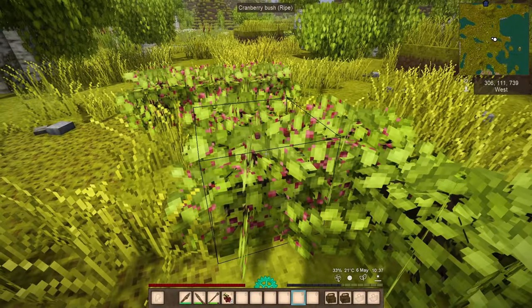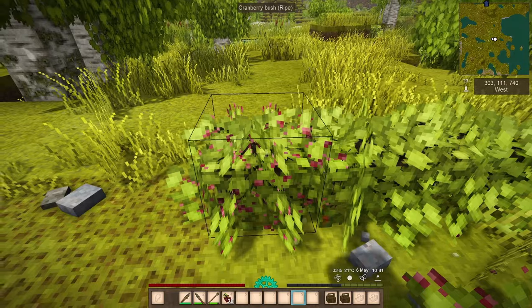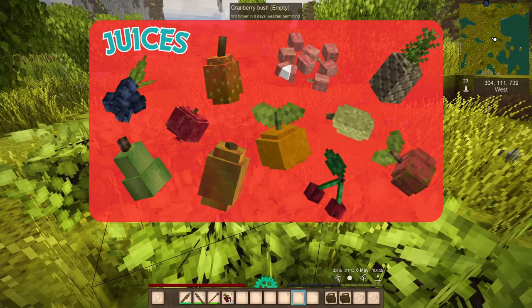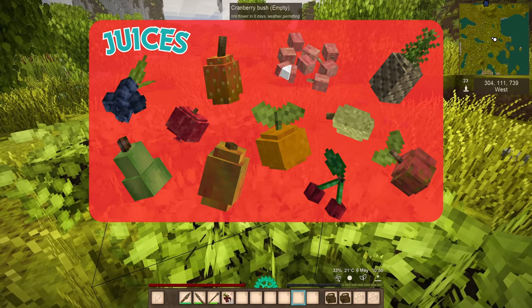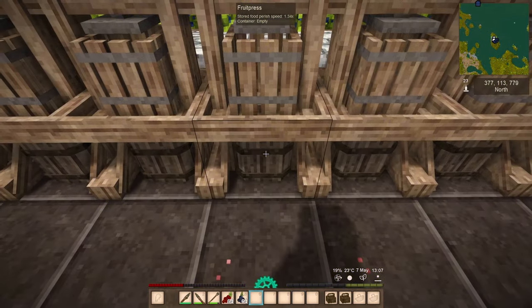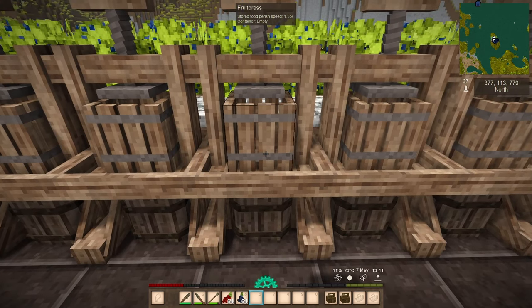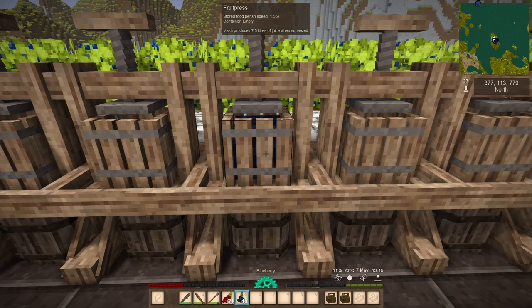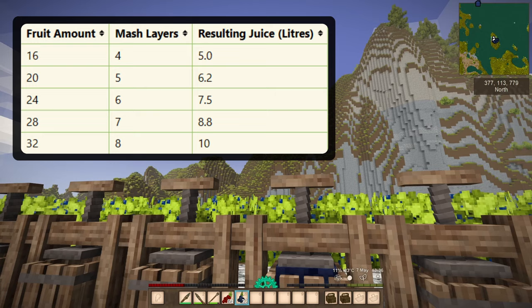It's finally time to juice. As we gather up some berries, let's talk about what you can juice in Vintage Story. The base game allows you to juice any berry and all fruit that comes from trees — apple cider's a thing, and it's wonderful. Place an empty bucket below the press. Make sure it's empty — a full bucket can't catch juice. Then place the berries into the press. 32 berries output 10 liters of juice. Here's a handy graphic showing you berries to liters. The minimum is 16 berries.